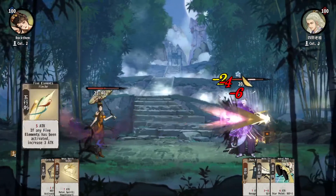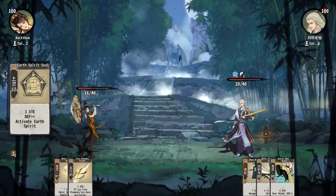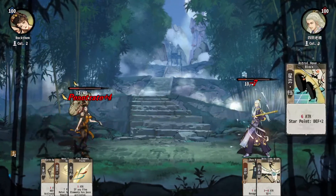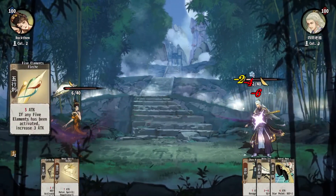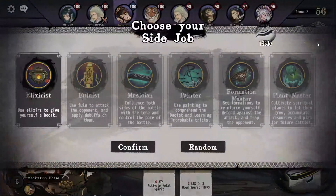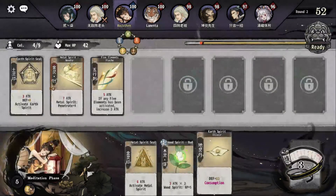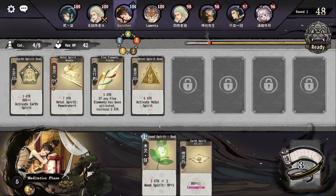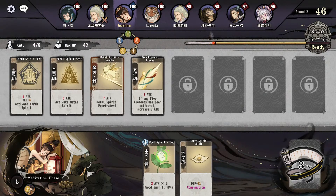Elementalist is one of those builds where if you get the right cards you're too powerful, otherwise you're just lost. Getting into five elemental or just building mono element is also feasible. Going random — we got Elixirist. Elixirist is not bad at all, let's do it this way.